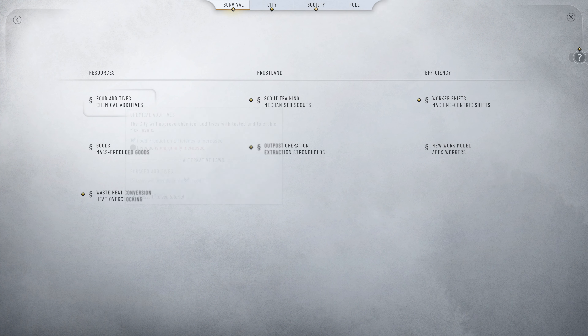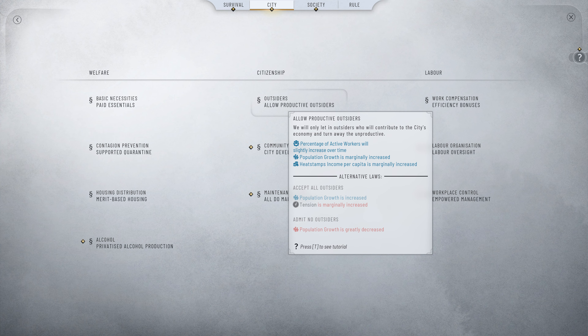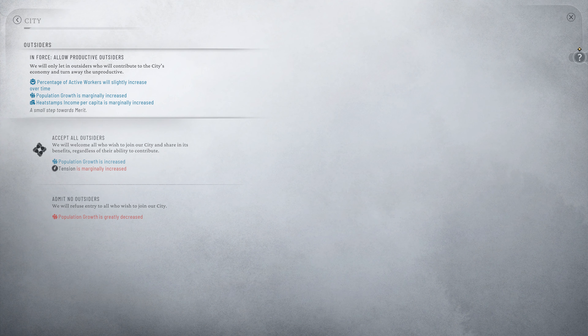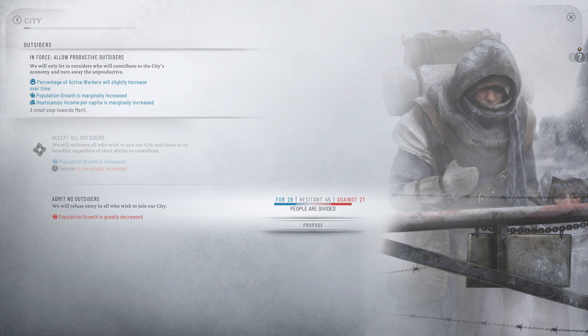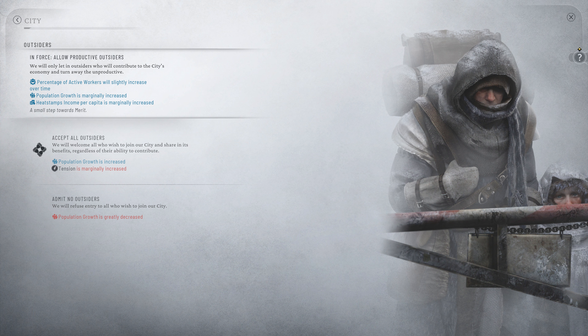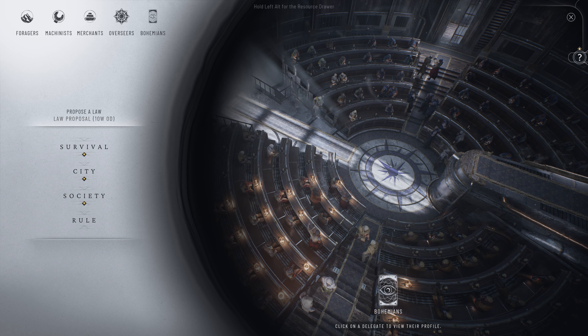Each law has its advantages and disadvantages. The one law you will play with a lot is the outsiders law. When you have too many people, make sure to either vote for 'admit no outsiders' or 'allow productive outsiders only' — this prevents overpopulation. When you need a lot of workforce, pass the open outsiders law and you will get a lot of people, or you can find them on the map.